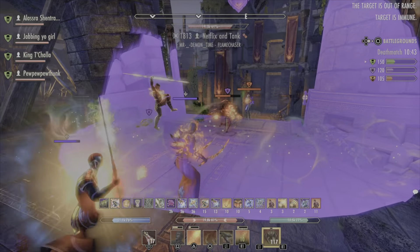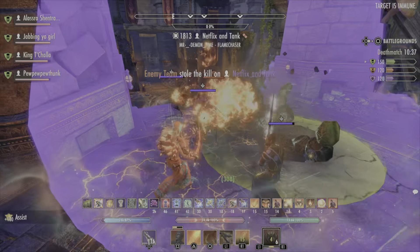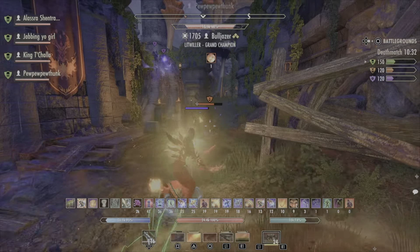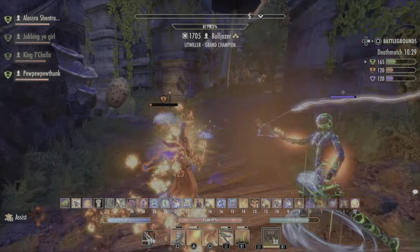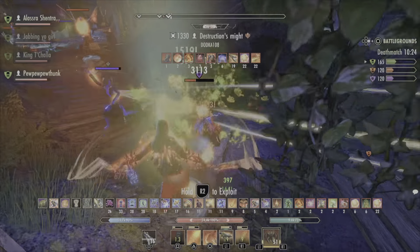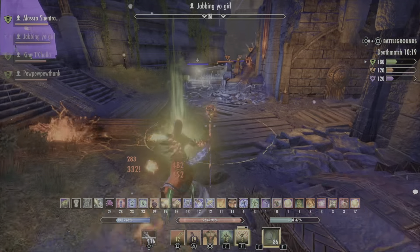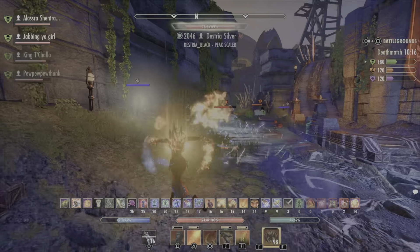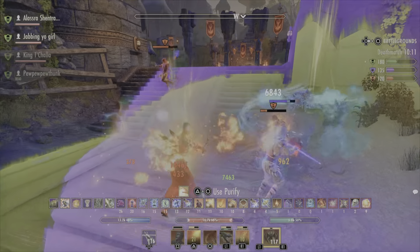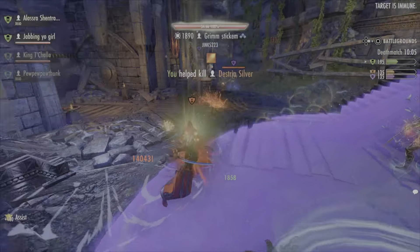My lack of speed is a little evident, but once my team stuns him for me I can basically finish him off. This is a good team — we're staying together and it seems like everyone knows how to play. Obviously it's a big difference when the four of us are together. Two of my teammates are over there fighting four guys, so we run over to assist. Someone on my team is healing everybody, which is nice.